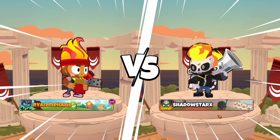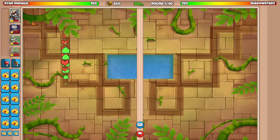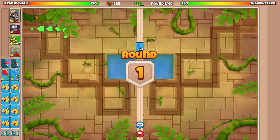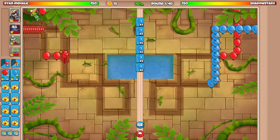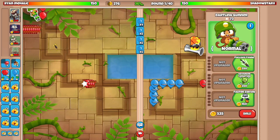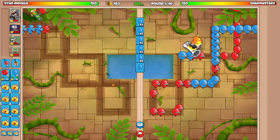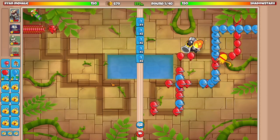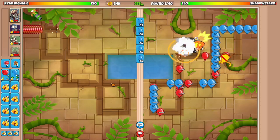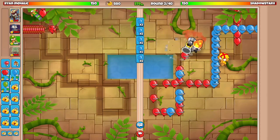Alright, here we go against Shadow Star next. What I'll do is place my Dartling up top — the reason behind that is I want to anti-stall the rounds. I think this placement will help us anti-stall a lot. We're just popping these balloons as soon as humanly possible. You're thinking I'm anti-stalling with Super — yeah, I know, it's a bit weird. Super is just kind of a crutch for us in case the game does go late, but we're not planning on taking the game late. We want to use our farms and kill them mid-game.